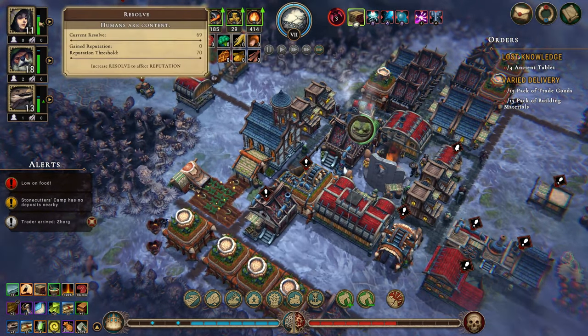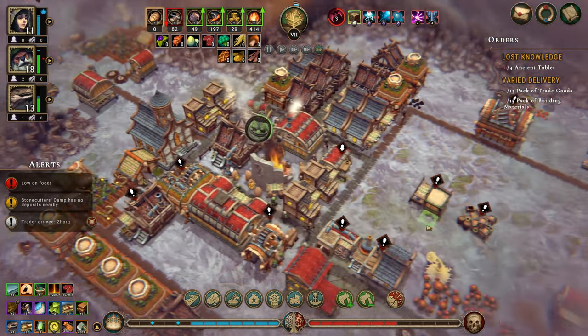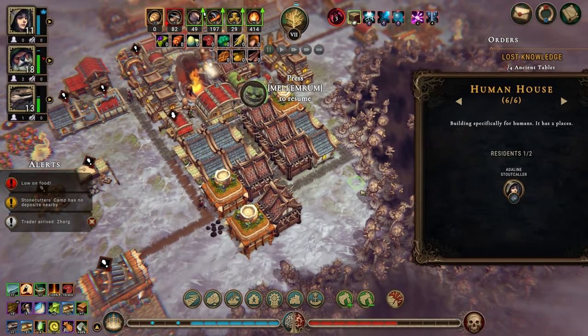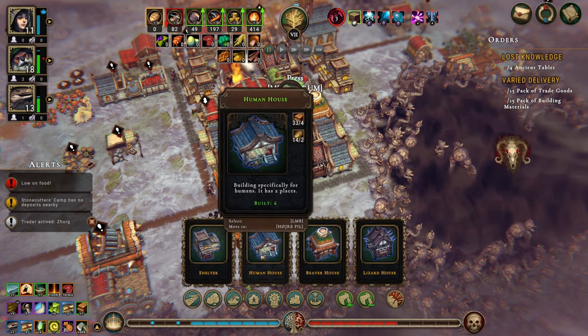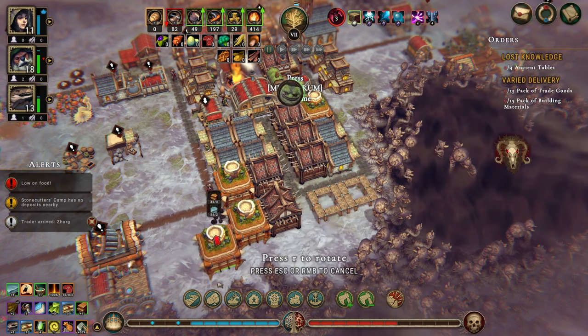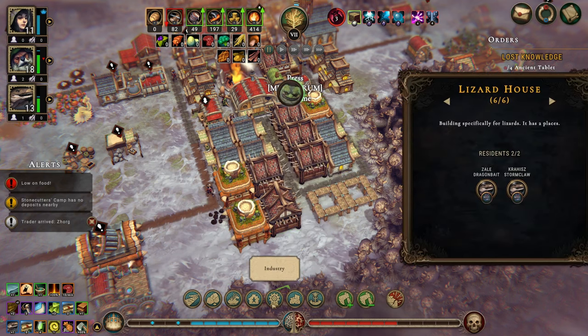Humans are almost happy — they are happy now! We need six human houses and we have six. We need nine beaver houses but only have seven. And we need seven lizard houses but only have six.